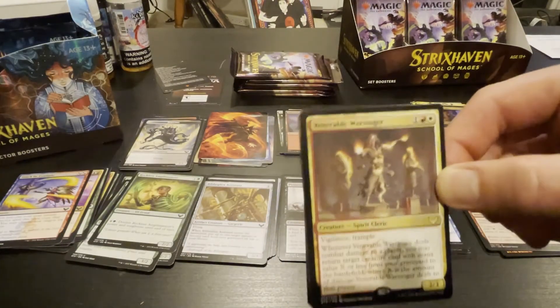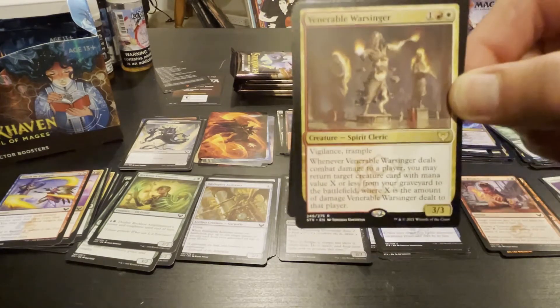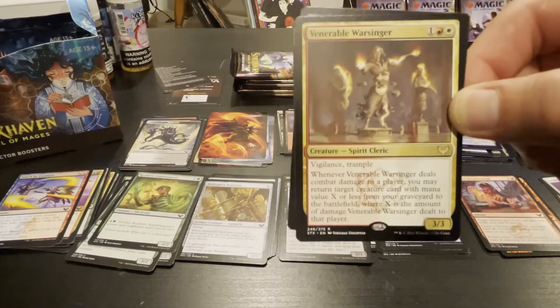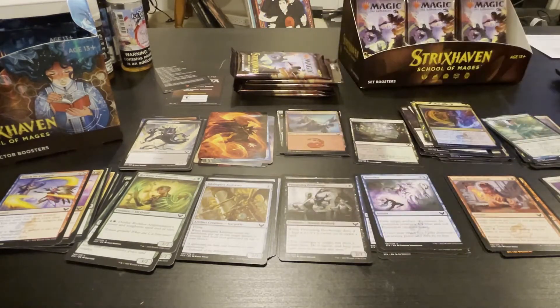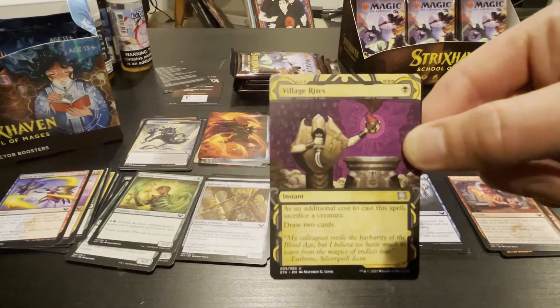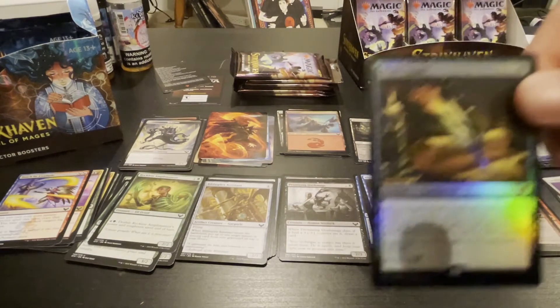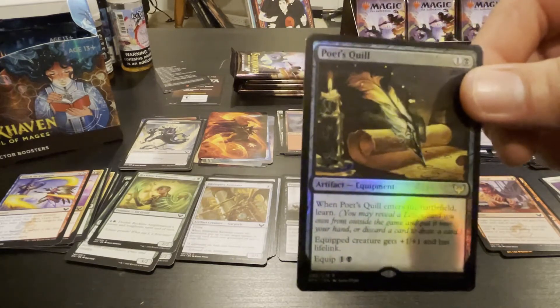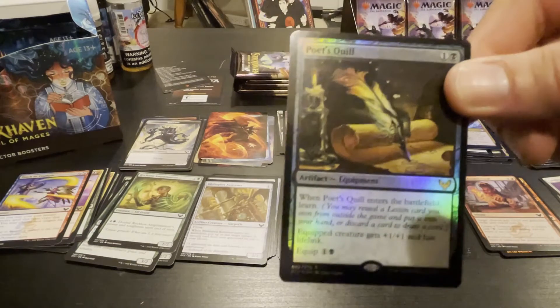The Venerable Warsinger — great card right now. Three-three for three, vigilance, trample. Got one at some point — he's fantastic right now, very very Boros-y. Needed in a good Boros deck right now. Village Rights, good stuff. And a hollow Poet's Quill — if you're playing Learn you can use this in black, but that's about it.